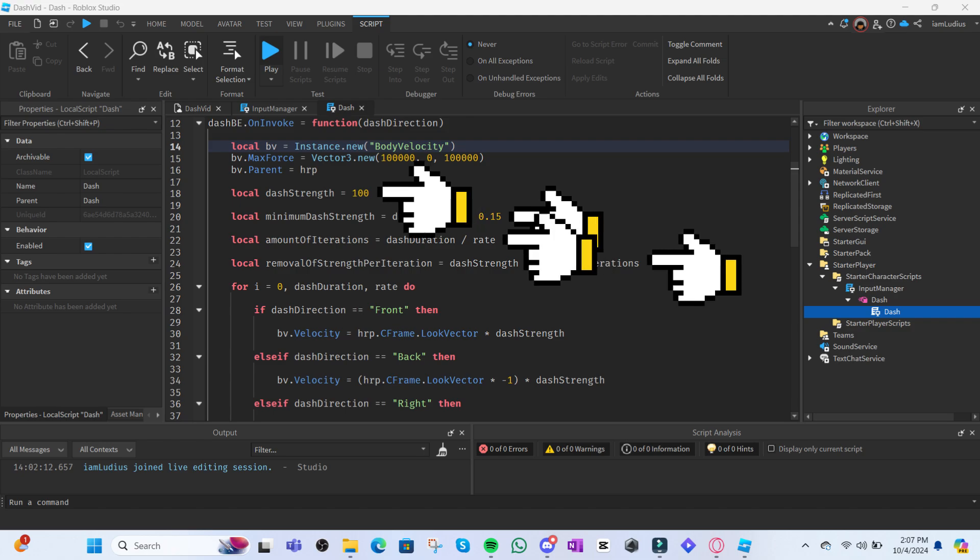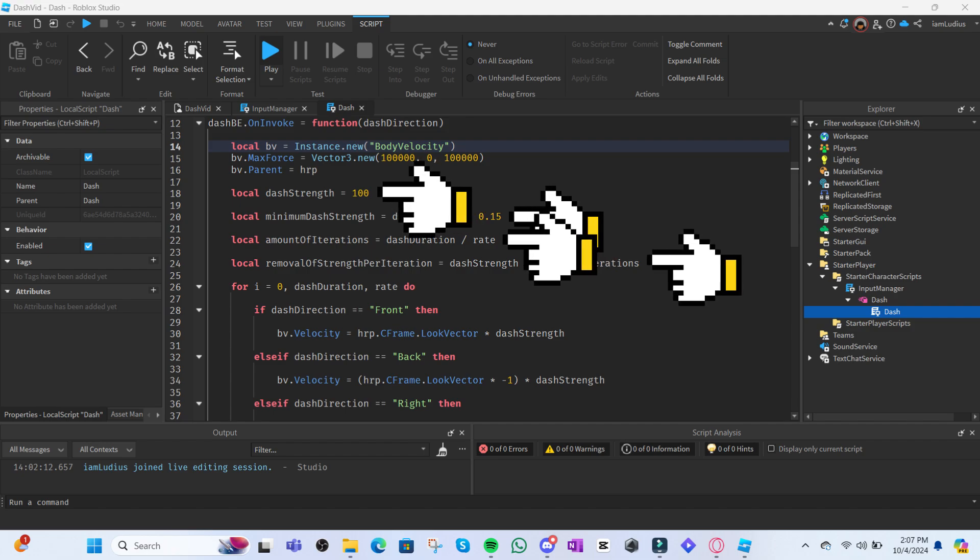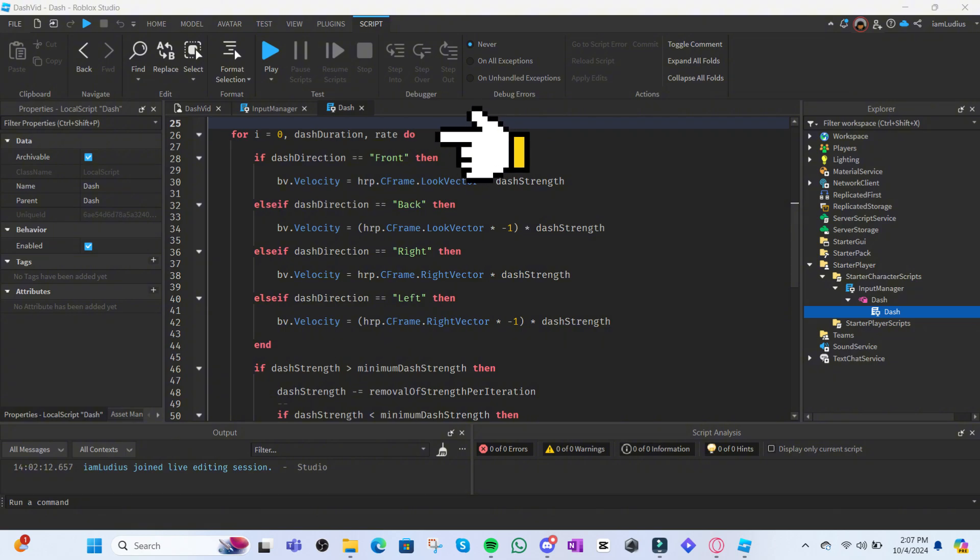The next four variables are very important. DashStrength is how fast the player will dash. MinimumDashStrength is the lowest dashStrength can go — I recommend multiplying the original by 0.something, so it won't go any lower than around 15% of the original speed. Then amountOfIterations, since we're using a for loop to smooth out the end speed: you get this by dividing dashDuration by rate. Finally, removalOfStrengthPerIteration is how much speed is taken away each iteration — you do dashStrength divided by amountOfIterations.